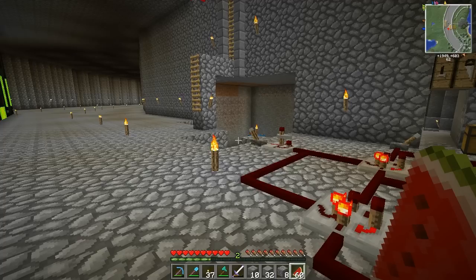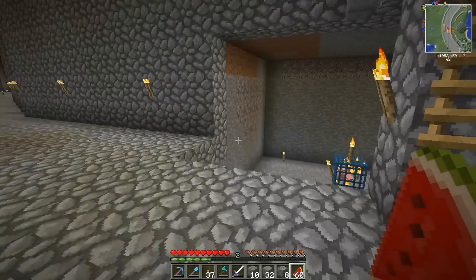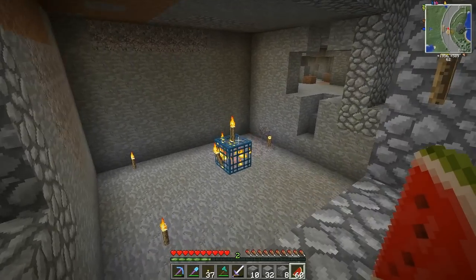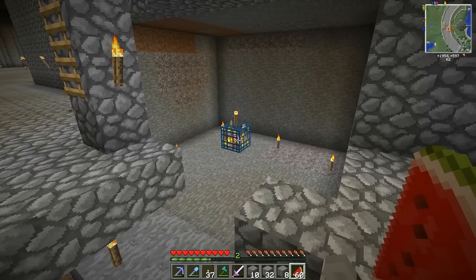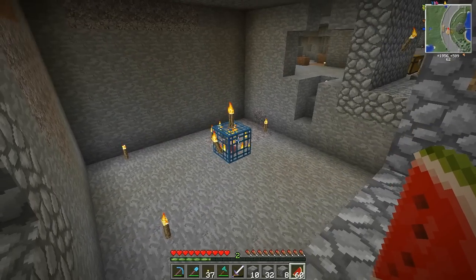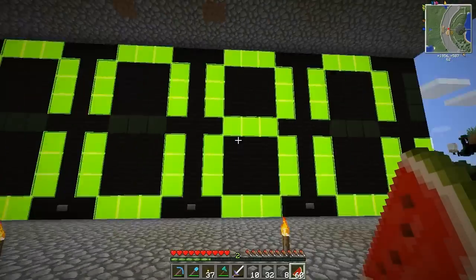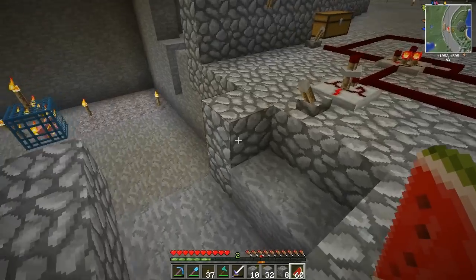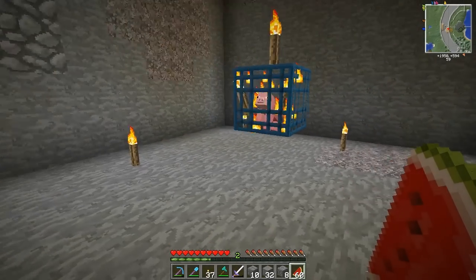Hi guys, I'm back and this time I have to present something of my own — it's something that's not quite new. It's a spawner modification, something like Finite Liquids or Better Than Wool already provide, but I did it for multiplayer. As you can see this is my SMP server and I installed the mod on this, and I'm gonna show you what it does.